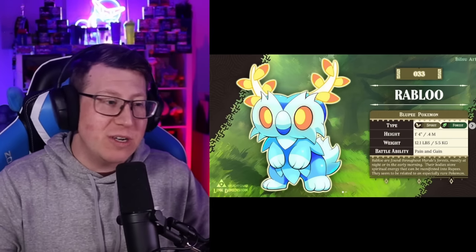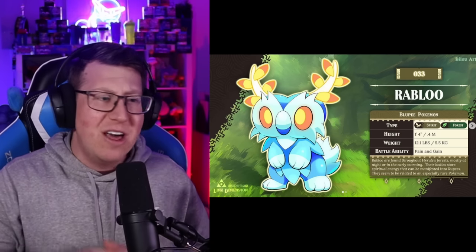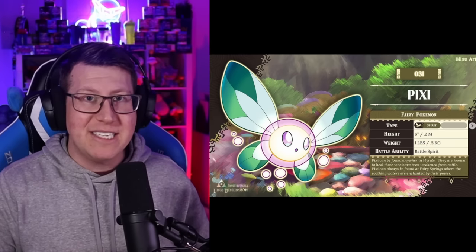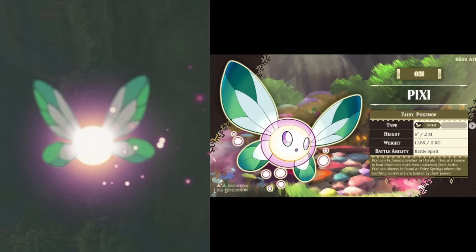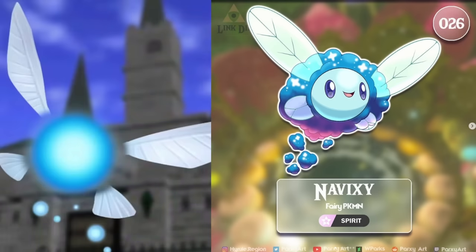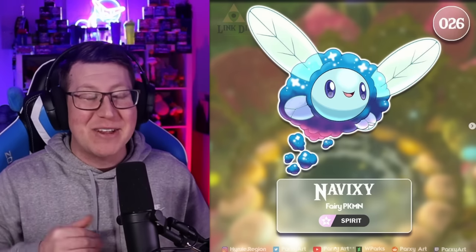Next is Rablu, based off Bloopy - very cute, with lovely light blue contrasting with autumnal colors. And then we have Pixie, obviously based on a fairy - very cute. That evolves into Navixie, obviously based on Navi. We all love Navi, so obviously we're going to hear 'Hey, listen!' whenever we're using this Pokemon - that is its cry.